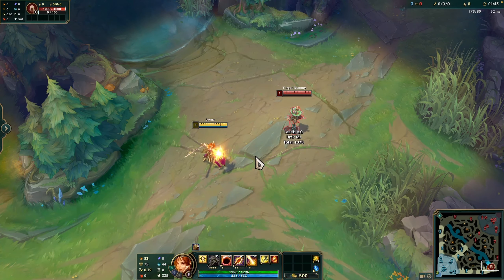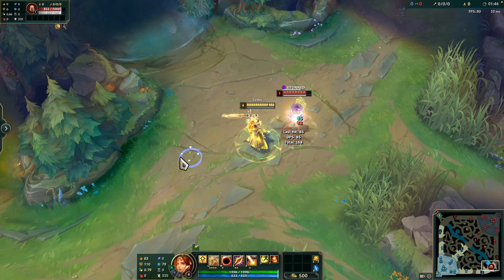This is the Q ability. Leona's next attack stuns for one second and deals additional magic damage.